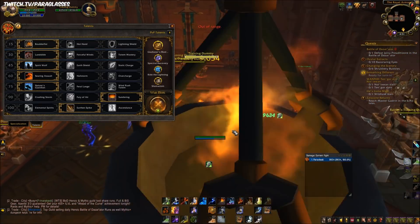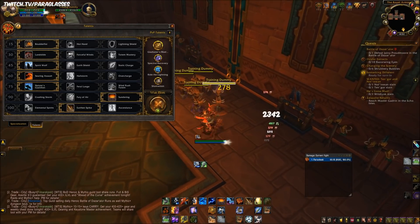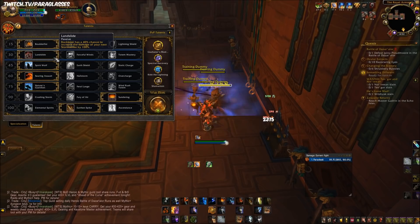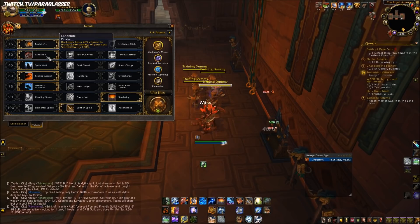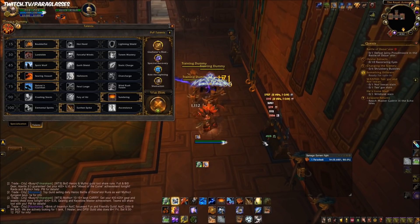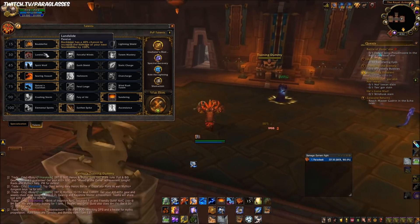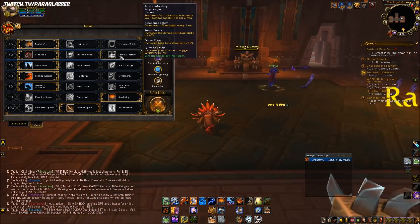Landslide synergizes really well with the Stormbringer passive. In a battleground yesterday I got a Stormbringer proc and a Landslide proc, used Earthen Spike, and hit someone for 50,000 — which is huge for melee. Today without the crit we're seeing around 25,000 non-crit, which still shows how much it can buff your Storm Strike damage. Totem Mastery I wouldn't take unless you really want to.